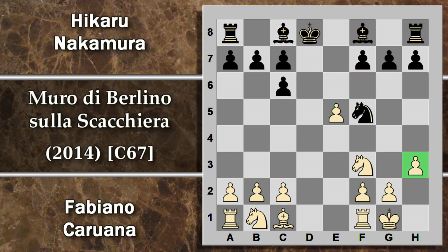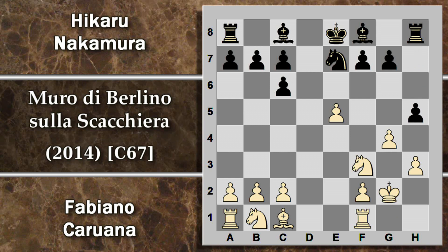Già qui possiamo capire in cosa consiste questa apertura. Il bianco ha ottenuto una maggioranza di pedoni sul lato di re e siamo praticamente già in un finale, visto che la donna è stata cambiata. Lo scopo del bianco sarà quello di far valere questa maggioranza sulla minoranza di pedoni del nero. D'altra parte il nero non ha lo stesso vantaggio sull'ala di donna perché sì c'è la maggioranza, ma con i pedoni doppiati.